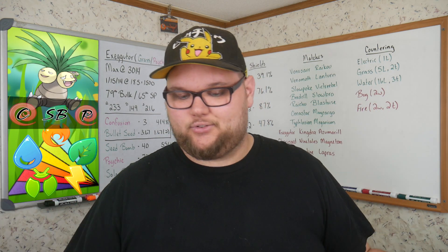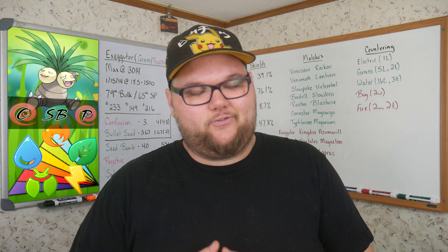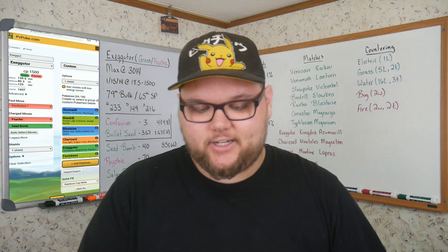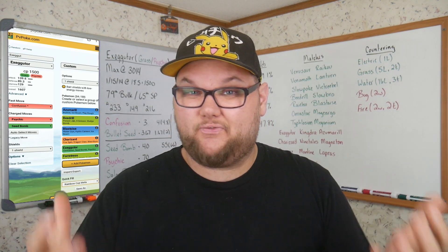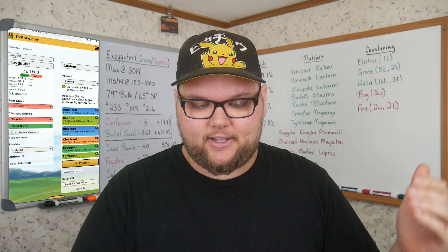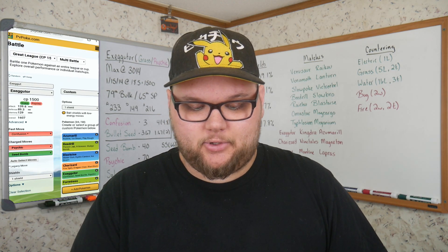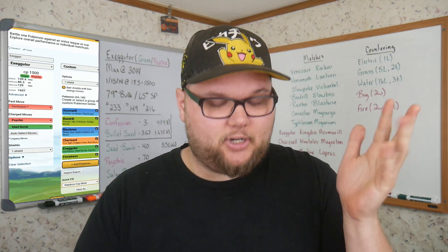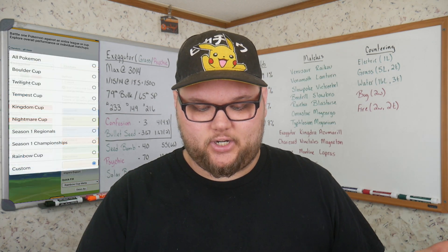Zen Headbutt would be objectively worse in every scenario; Extra Sensory is the next best option, but even then in this cup, Confusion is where it's at. Now let's get into some matchups with Exeggutor. On PvPoke, you can follow along by going under Great League with the multi-battle system. Set up Exeggutor with Confusion, Psychic, and Seed Bomb, give yourself one shield, set it to custom, and use the Quick Fill option for the Rainbow Cup meta.